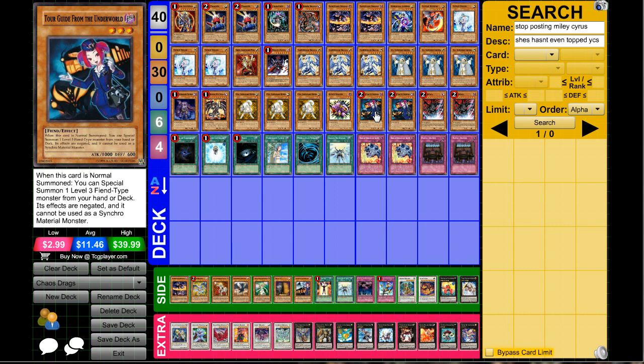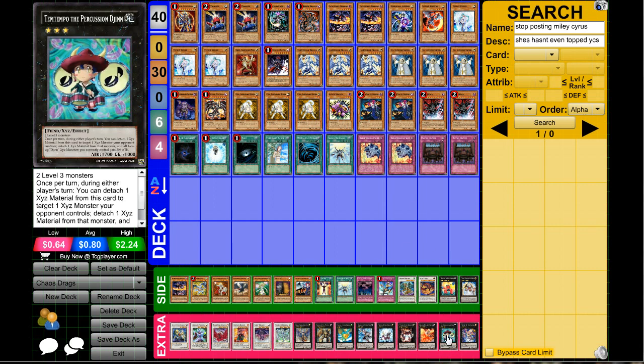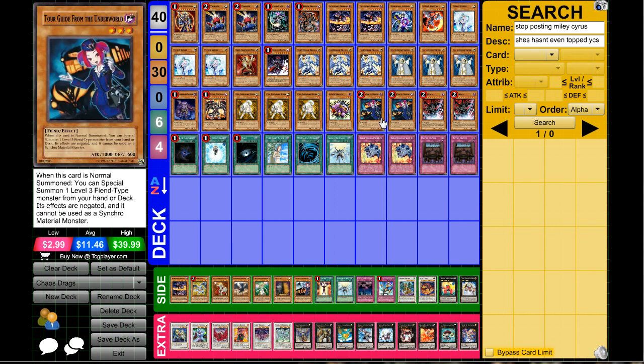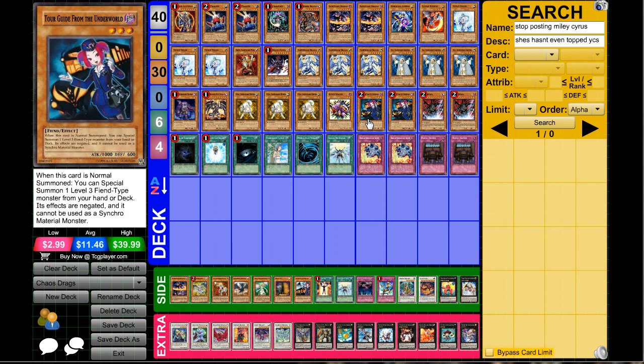Next up two Tour Guide from the Underworld. This card is so good in this deck because you can go straight for Giga-Brilliant, which puts two darks and a light in the grave, plus it will be 2100 attack immediately. Also going into Temtempo for more Evilswarm hate is good at certain times, but generally it's used for Leviair to get back Plaguespreader. You don't always have to go Tour Guide into Zenmaines if you have a bad hand — depending on your hand, Tour Guide can make a huge push to win games.